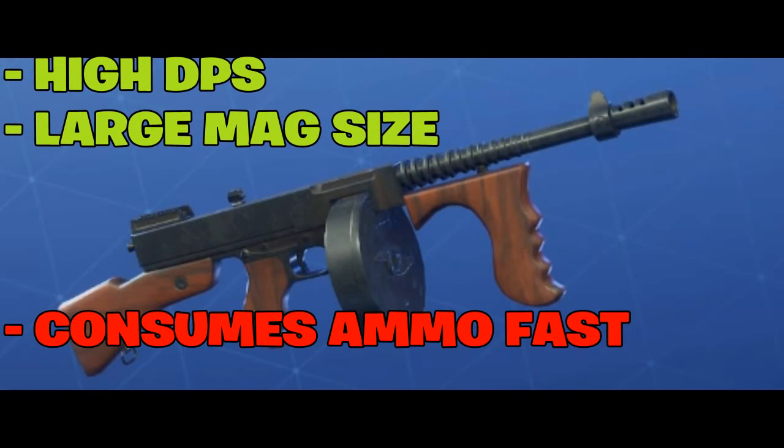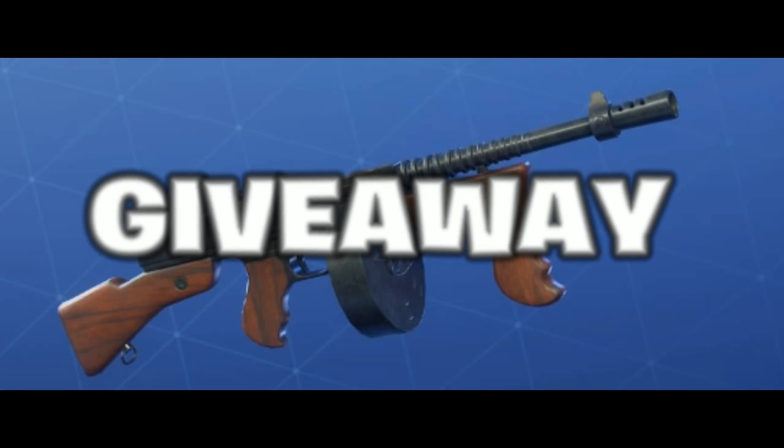For a quick summary: the Typewriter has a very, very high DPS. It will shred through the vast majority of husks, mist monsters, anything. It's also got a large magazine size, which I really like. It would just kill a normal smasher in about two thirds of a clip, so I could still have ammo left over to finish off other husks. The only drawback is that it just eats the ammo fairly fast — but every weapon has its drawbacks. I'm also going to be giving away this weapon, so all you've got to do is comment your power level and Epic Games name in the comments to be entered. The winner will be announced next week.